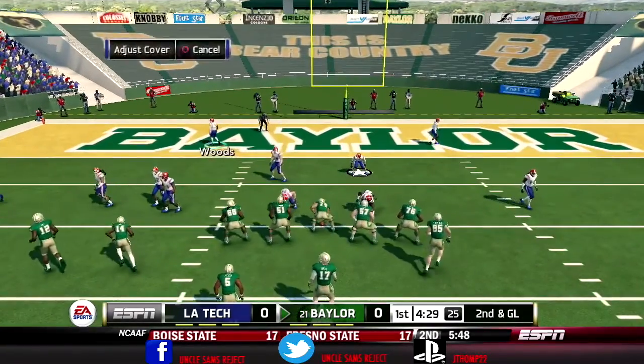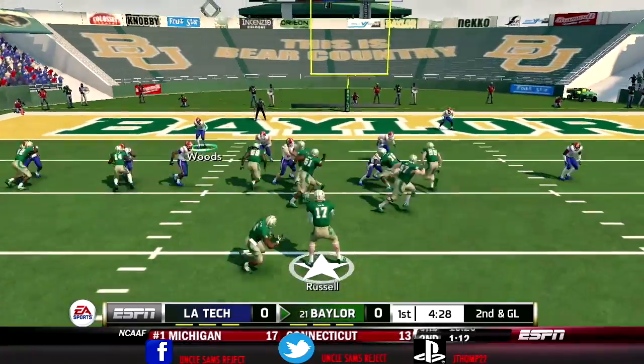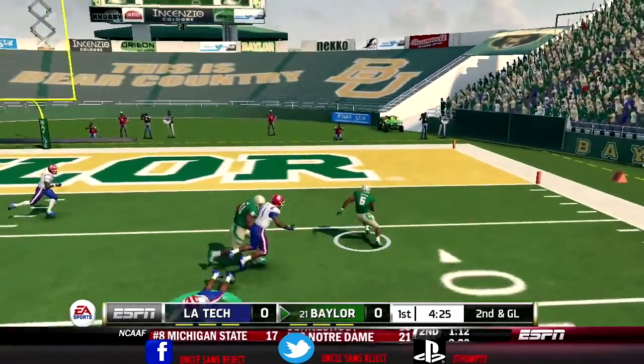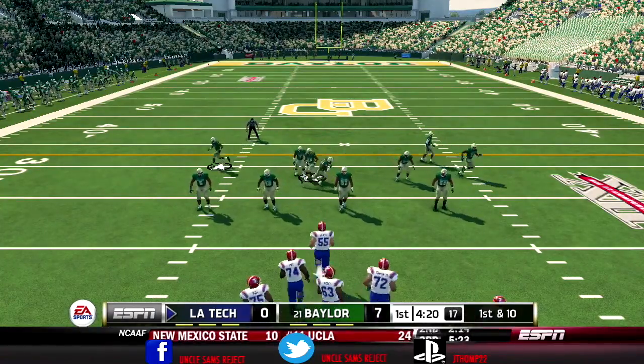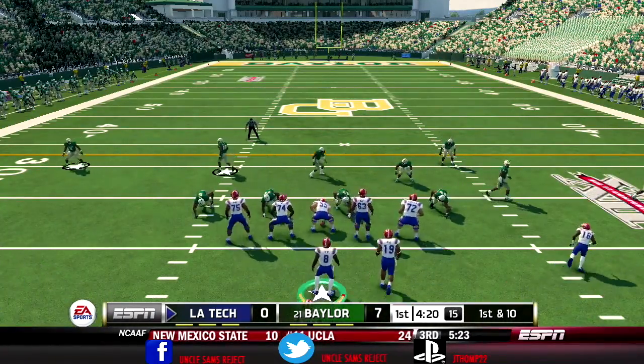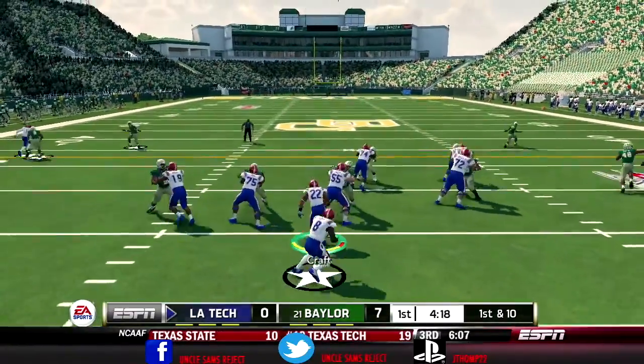The field gets smaller here in the red zone, so it gives us more opportunities to make a play. Read option — he actually did hand it off. Make a tackle. Just like we did against LSU, we have these higher-ranked teams — we definitely have to establish a run game before we can start throwing the ball in the air a lot.